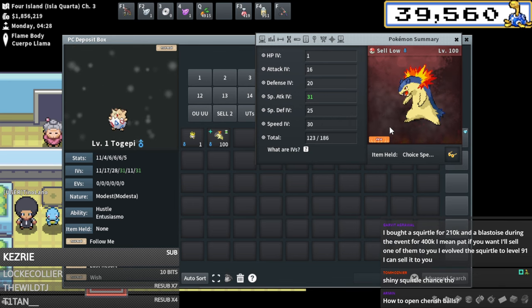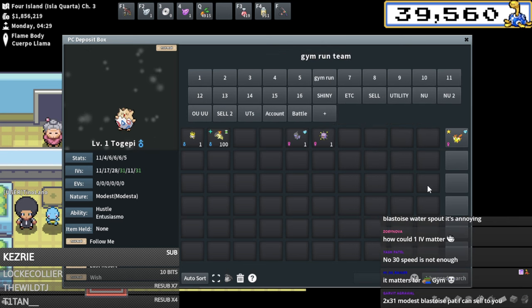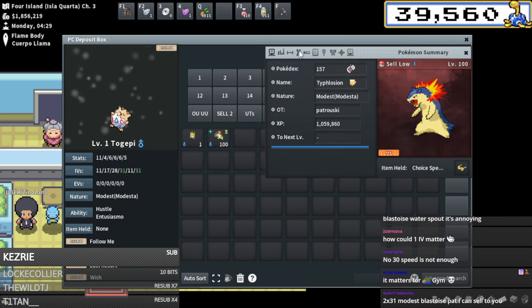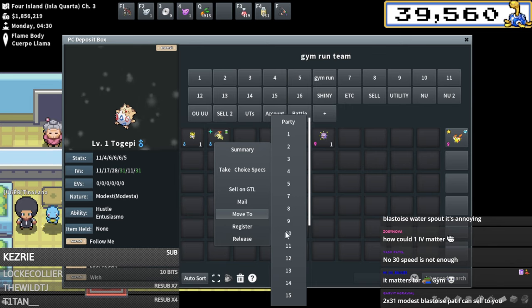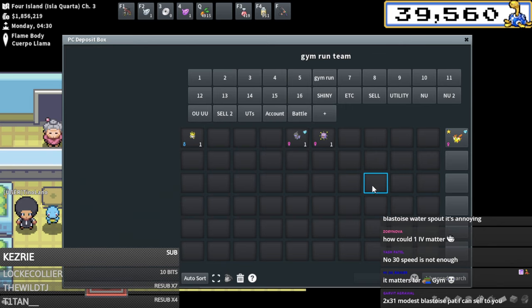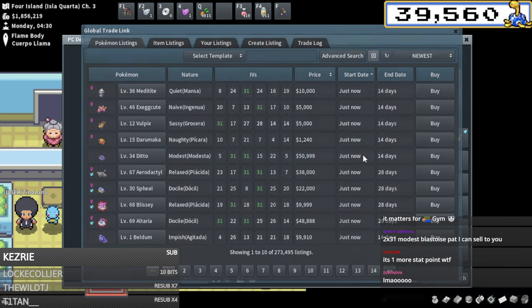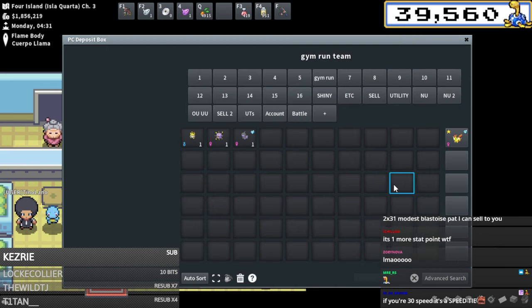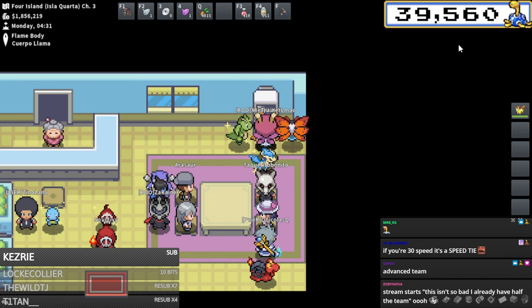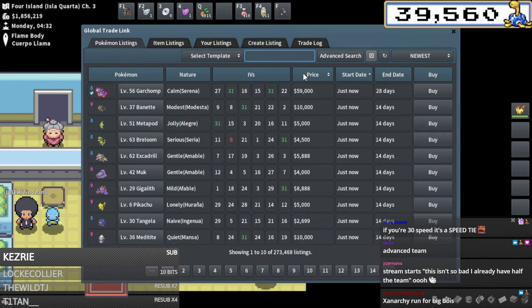At 30 speed it's a speed tie - you actually need the 31 speed. That's so crazy, that is so funny. Do I have to make new Blastoises AND a new Typhlosion? I just have to make a whole new Jimmy run team. This is how advanced and how min-maxed the advanced Jimmy run is versus my casual one - at 30 speed it's a speed tie, you actually need the 31 speed.